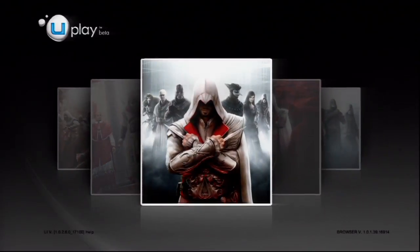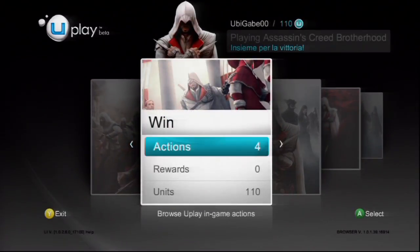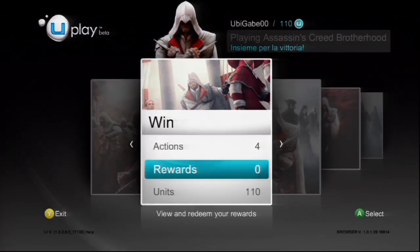After logging into Uplay, you'll be taken to this screen. Just scroll over to the left to get to the Win tab and press A on Xbox 360 or X if you're on PS3.